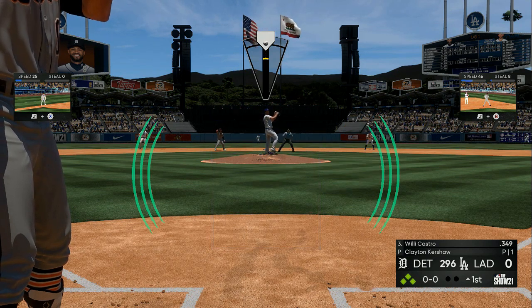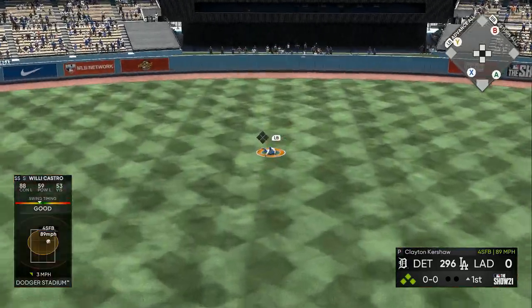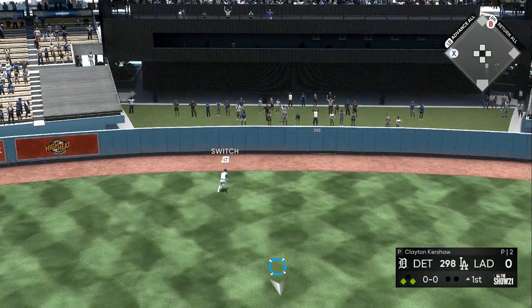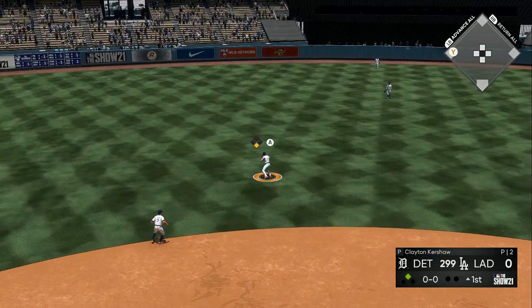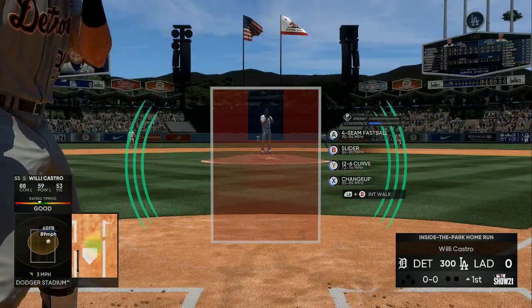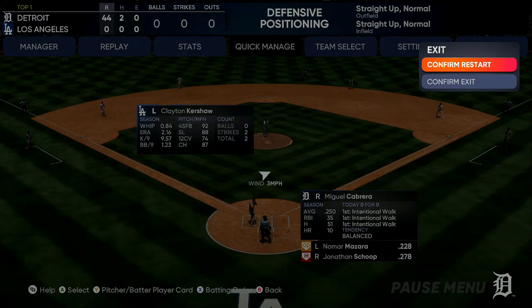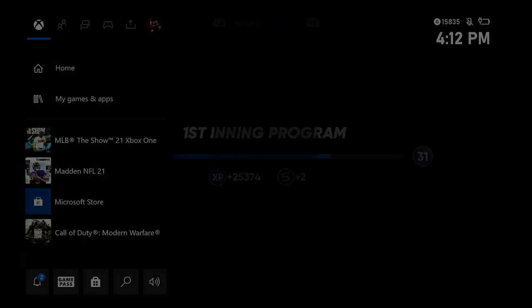On PlayStation, intentionally walk your guys. You can see I'm at 296, then I hit the ball and advance all my runners until I get to 300. Once I get to 300, you exit out of the game, go to confirm exit, and then once the XP shows up — 25,374 XP — you want to close out of your app right there.